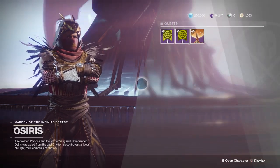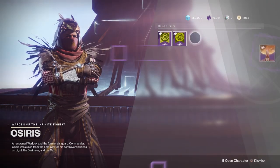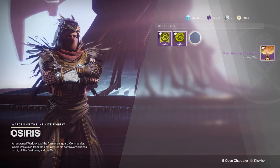What you need to do is go talk to our good old buddy Osiris and then get the Mars Obelisk Attunement Quest. What we need to do is go to Mars and salvage Braytech.